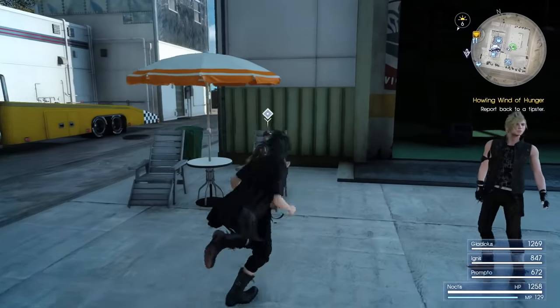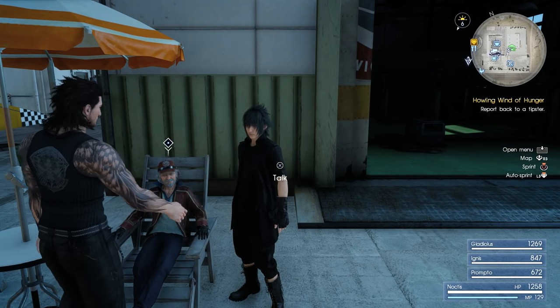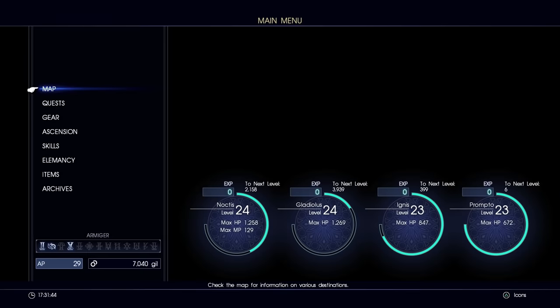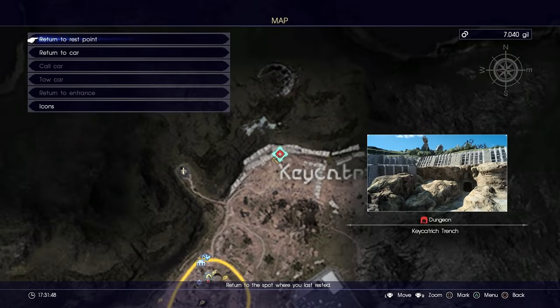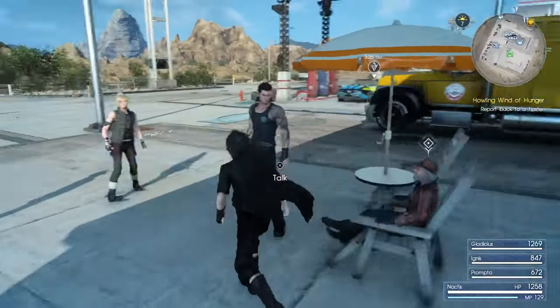Once you get to Cid, you'll need to hand in a rusted bit in order to upgrade the first stage. What you want to do is go into the first dungeon, which is all the way over here. You don't actually have to go into it straight away — it's part of the storyline, so just go along with the story and you'll eventually get the rusted bit.